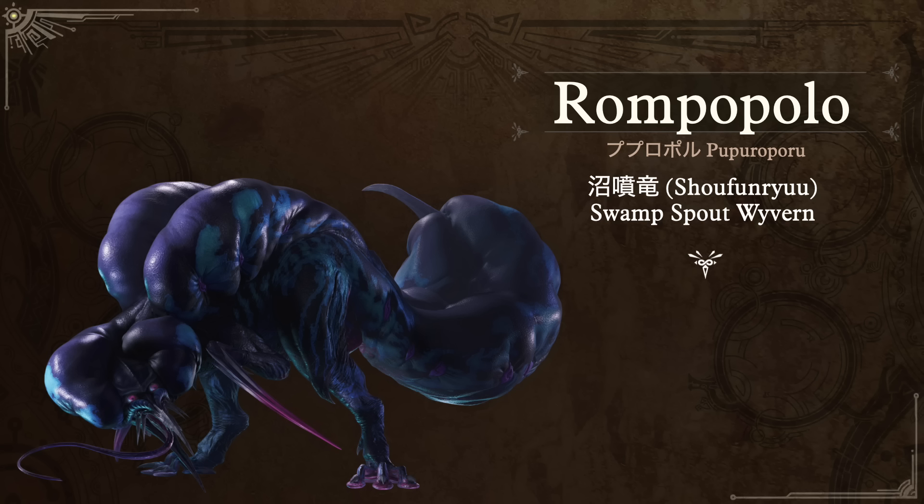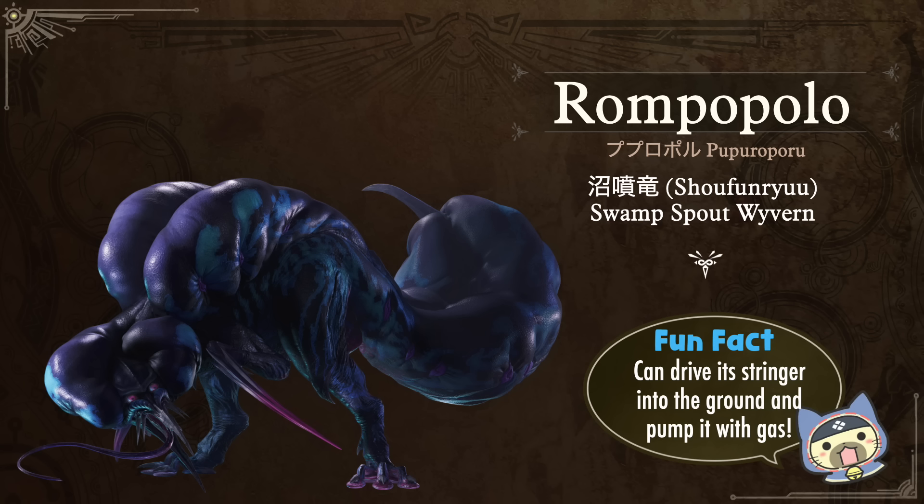The next is also from Monster Hunter Wilds and was recently announced: Rompopolo — an adorable name. In Japanese it's Pupuroporu. Its nickname is Shofundyu, the Swamp Spout Wyvern — sho meaning swamp, fun meaning to erupt or spout out like water. It does like to stick its tail stinger into the ground and eject gas, which causes it to explode.